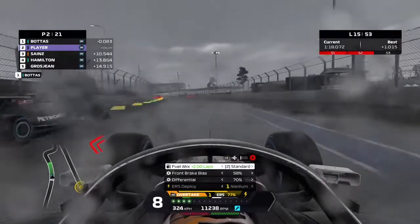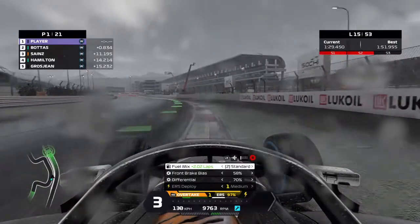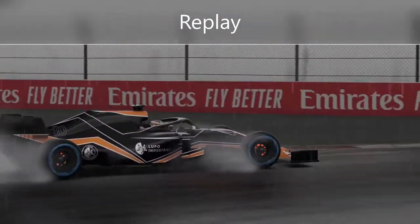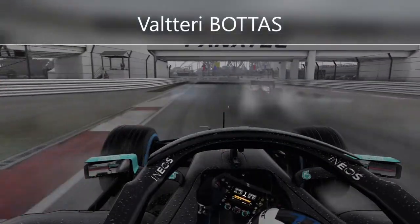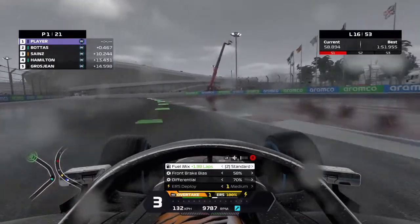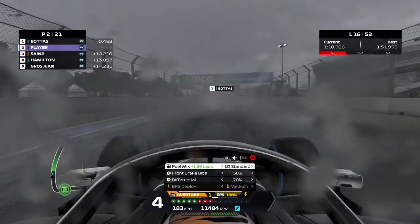We continue on and catch up to Valtteri Bottas. We switch to the inside and try to make the move in the same place we did on Sainz — it's a much cleaner move on Bottas. We retake the lead of the Russian Grand Prix, switching to the outside as we head toward the chicane, which becomes the inside — we find our way through nicely, leaving him some room on the outside. But looking at Bottas's onboard, we made quite significant contact there. There may have been damage to his car. Bottas had turned in really hard, forcing the contact. You can see we went wide and Bottas got back through, retaking the lead.